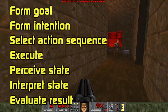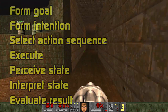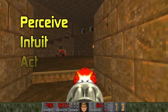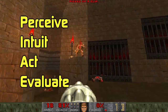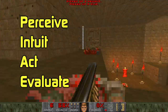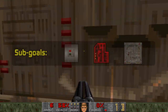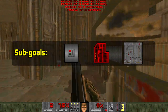Don Norman specifies seven stages of action, but I'm going to simplify them down to just four in the context of Doom. The player has to perceive the choices available to them, then intuit their effects and decide an action to perform. Then they have to act on whatever they've decided, evaluate the result, and repeat that cycle until the goal at the next level up is reached. I'm going to concentrate on the middle layer and talk about ways to help guide players through the map on their way to reaching the level exit.